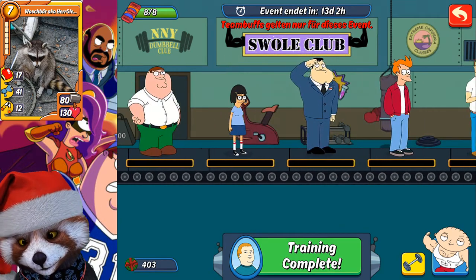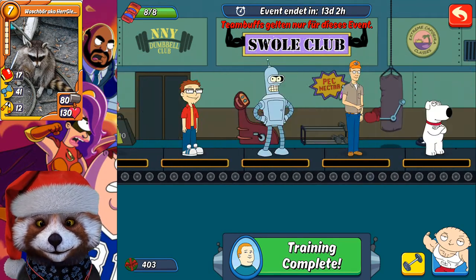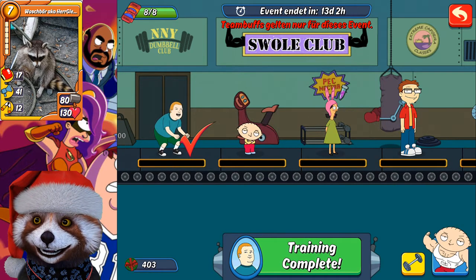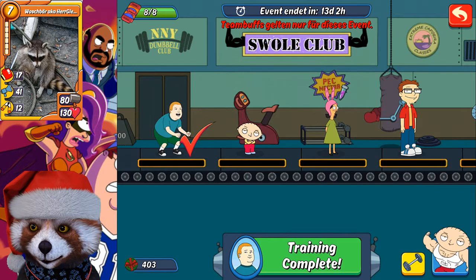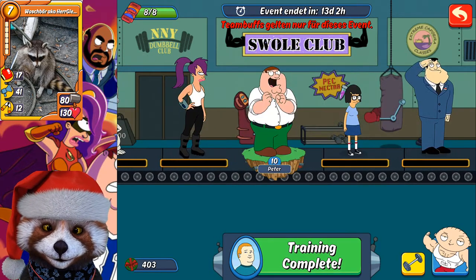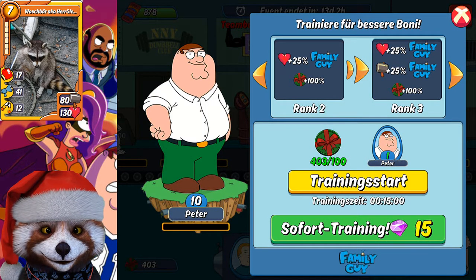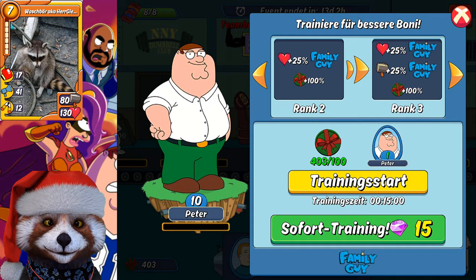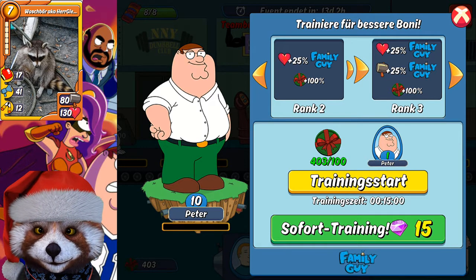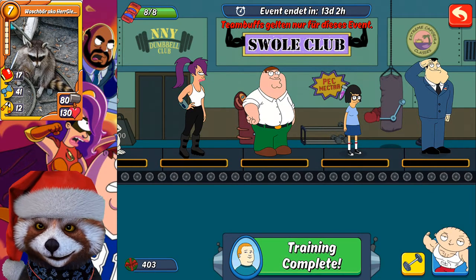The best tactic is to start with Bobby and Gene, then continue with all other characters that could be interesting for you — all on level two. Then continue with Bobby, Gene, and one series, for example Family Guy, where you get 25% of life and then 25% of a tag at rank three. Just keep going — that is the best tactic to rise up in the Swole Club.